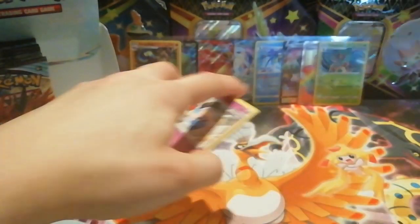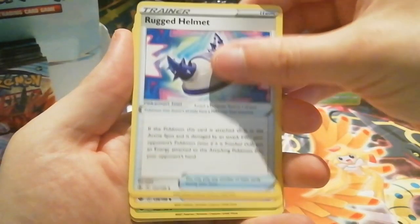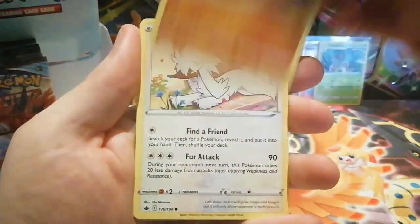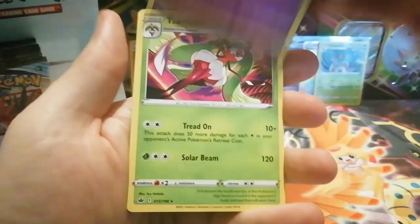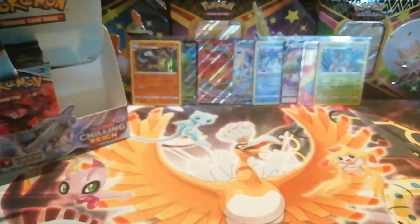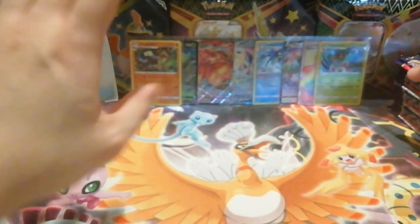The last pack from our first half of the Chilling Reign booster box — we've got Rugged Helmet, Flannery, Cascoon, Inkay, Larvesta, Diglett, Fairfarrell, Bamsweet — a reverse holo Swirlix which is just a common, and the rare is a non-holo Serena. So half a box — 18 packs — we got eight pulls: hollow or better. That's like a pull every two packs, which is pretty nice odds. We're now onto the second half of the booster box.